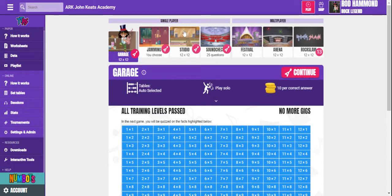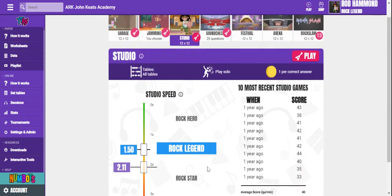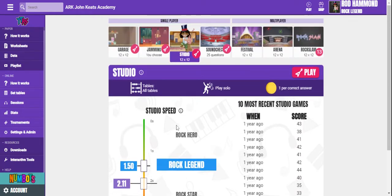The other one that's really good for homework is studio mode. This is where they can set their studio speed so they can earn different sorts of ranks, they can get faster and faster, they can compete with their friends, and that mixes up all the 12 different times tables, from the one times table all the way up to the 12 times tables.